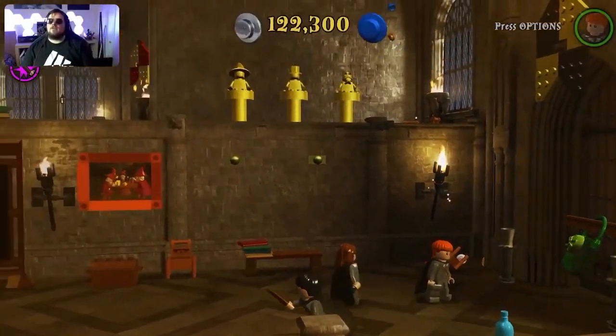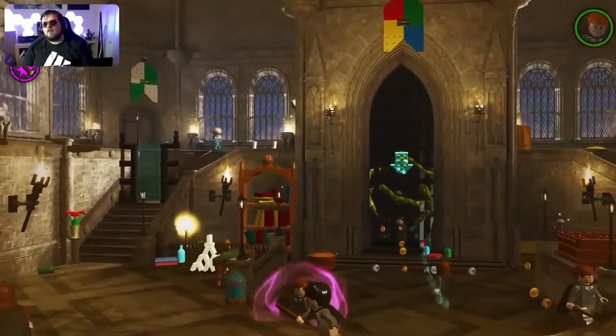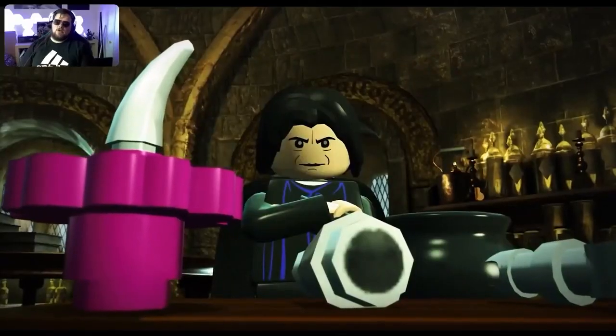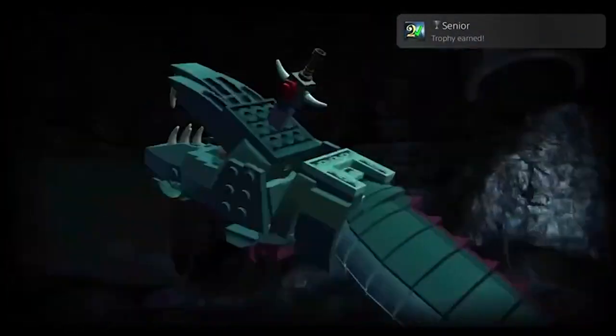On to the Chamber of Secrets. Not a lot happens in this stretch — we only get to cross two trophies off the list: Arachnophobic for defeating 20 spiders with Ron, and Senior for completing year two.